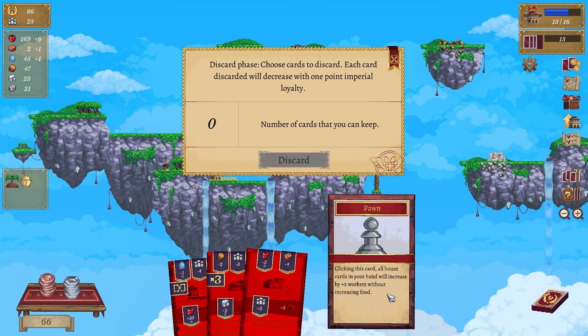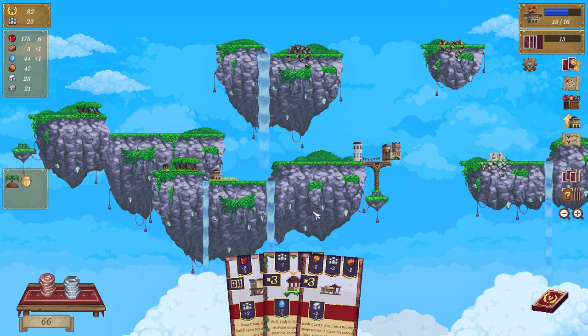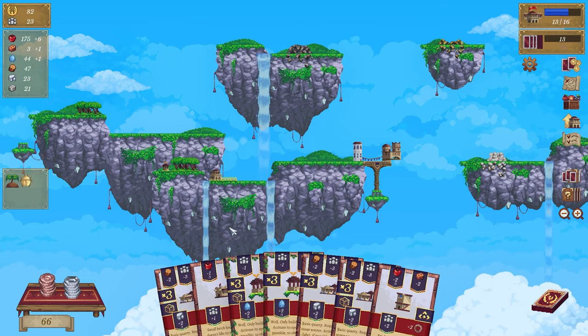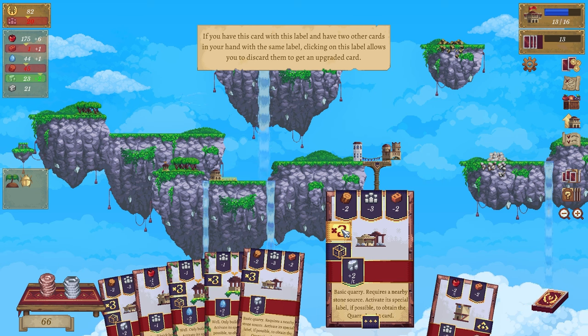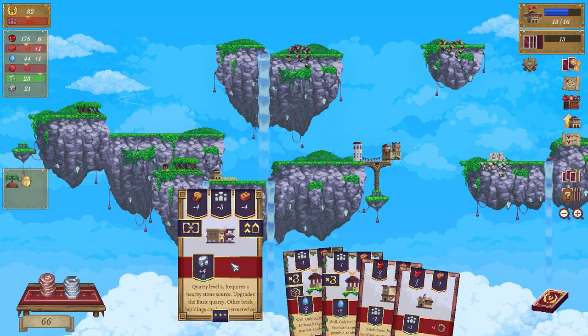We're going to discard these - discard. We got three brick, we can potentially do that quarry but we don't really need a stone one. If you have this card with its label and have two other cards in your hand with the same label, clicking this label allows you to discard them and upgrade the card. It upgrades to quarry level 2 - requires a nearby stone quarry, upgrades the basic quarry. Still don't have enough brick.